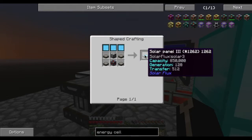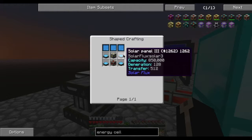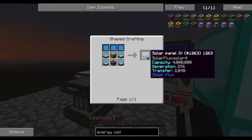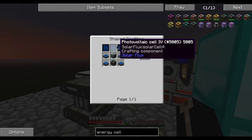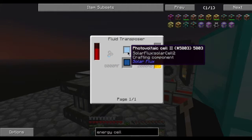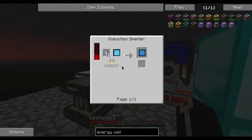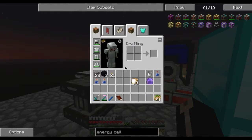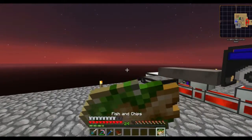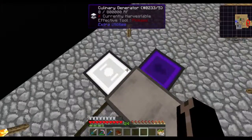Solar panels are fairly easy to make and I can make a level three which will generate 128 RF. Or a level four. It's probably better to just use four level threes instead of a level four. But then the level five is 1024, and the level six is 4K RF a tick. It does require photovoltaic cells, which use a level three and two blaze rods. A level three is a level two with energized glowstone, and a level two is a level one and sixteen clay. So that would get fairly expensive really quickly.